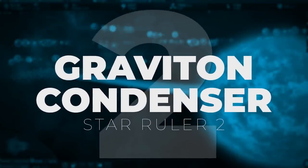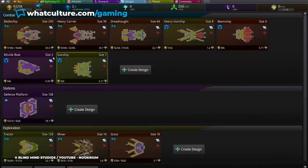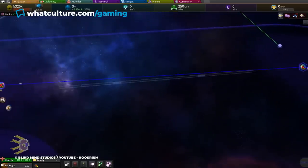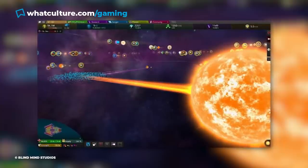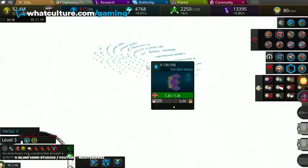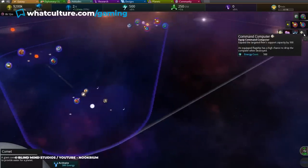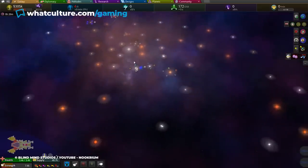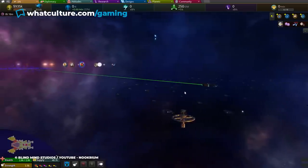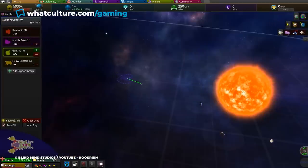Number 2: Graviton Condenser — Star Ruler 2. Star Ruler 2 is a massive sci-fi 4X strategy game that includes a wonderfully intricate shipbuilding system, complete with weapon add-ons that allow you to destroy planets and solar systems. The Graviton Condenser subsystem is a technology you can unlock for your ships via your tech tree — it's a massive beam that causes a celestial body's own gravity to collapse in on itself, causing damage until it detonates in a blinding flash of light and fire. Since Star Ruler 2 allows you to build ships of whatever size and power you want, you can technically assemble a Graviton Condenser so big it could work on something even larger than a star. If you're really dedicated, you may build a ship capable of exploding a black hole or even the center of the galaxy. The Graviton Condenser is certainly a powerful weapon indeed.